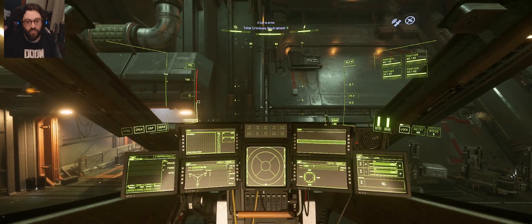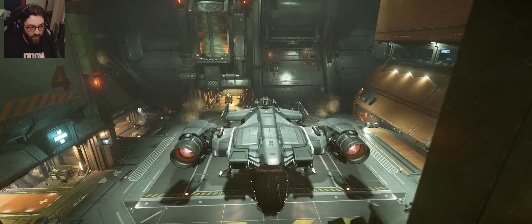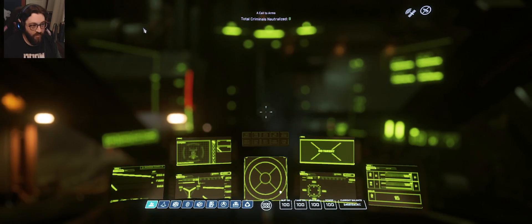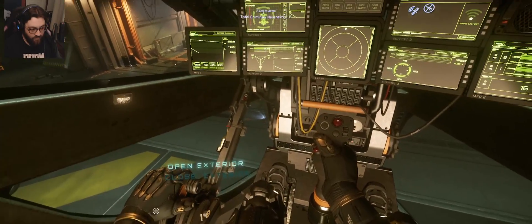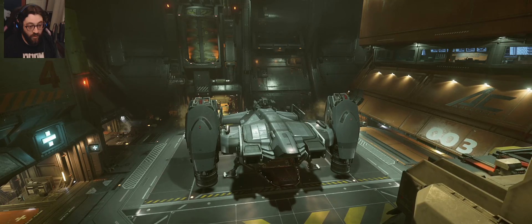The player checks on refueling, then opens the docking bay. The exterior is closed and the ship begins to lift. The turret seat mechanism raises the gunner up, which impresses the other player.